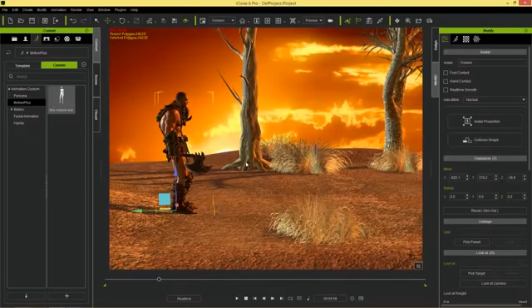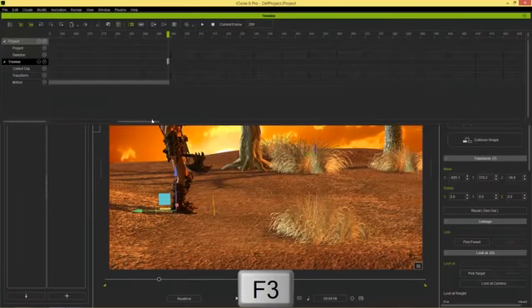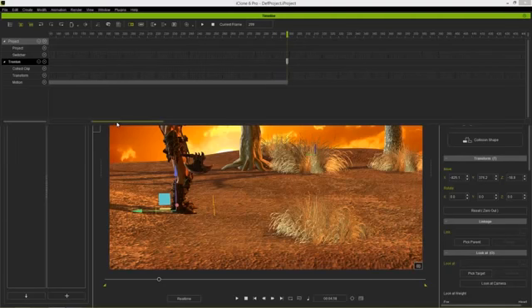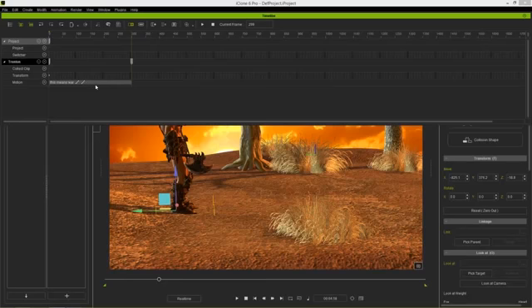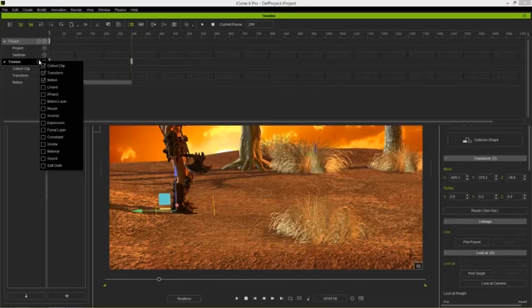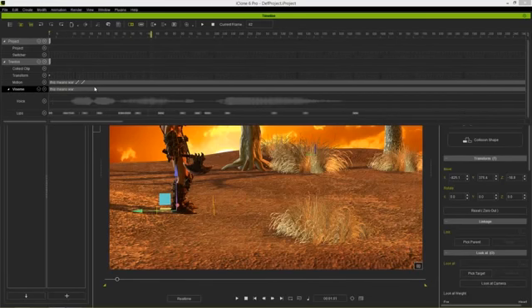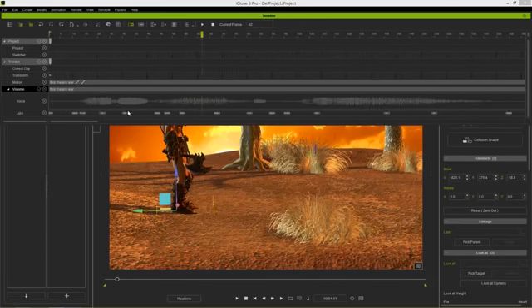Let's press F3 and go into our timeline. You can see we have 'This Means War' in our motion track. If I hold the Alt key and scroll down with the mouse wheel we can zoom out of the timeline. Under Trenton's tracks we can go to the Viseme track — if we twirl that down we can see the audio file and all the separate Viseme keyframes for the different facial keys.